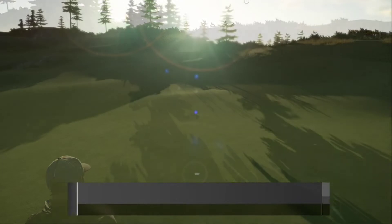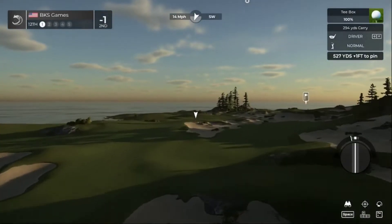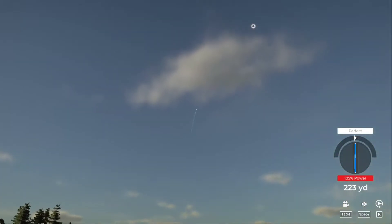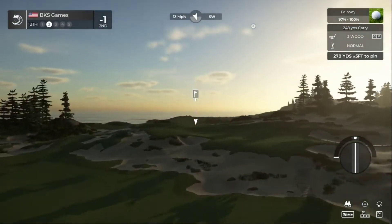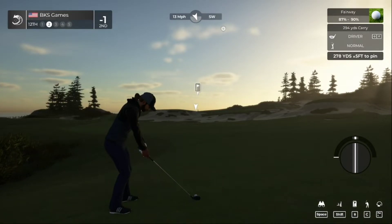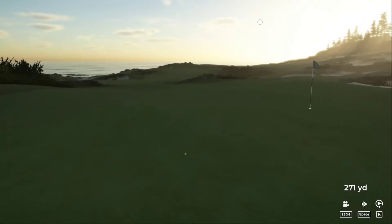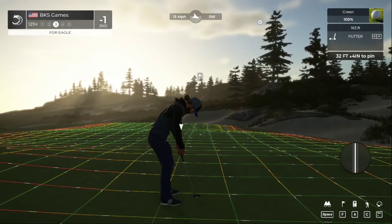Solid putt. Now for that hole you're currently one under. We're at hole 12. Fairway bound, driver to the green, into the wind, up the hill. Got all of that one. Get some roll. Oh, it's breaking away. Look at you go. On the green and under regulation.